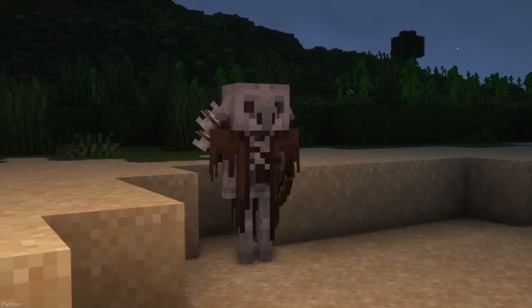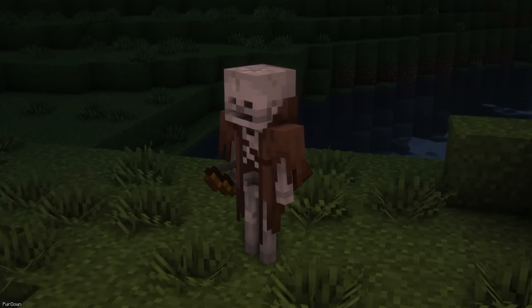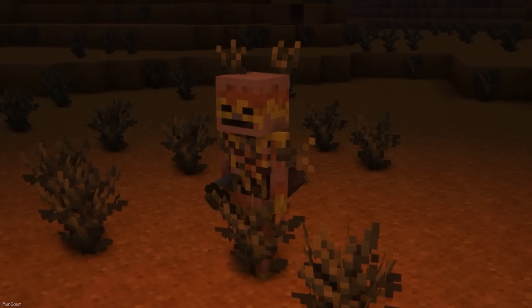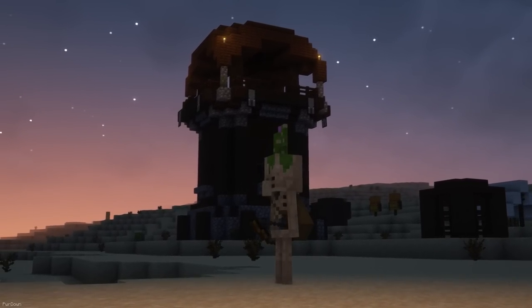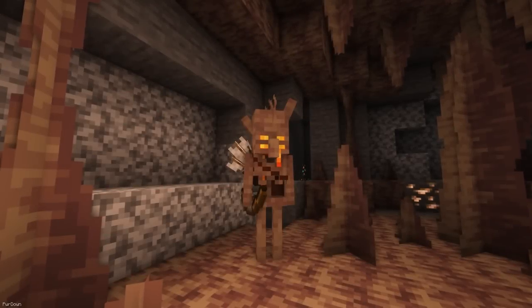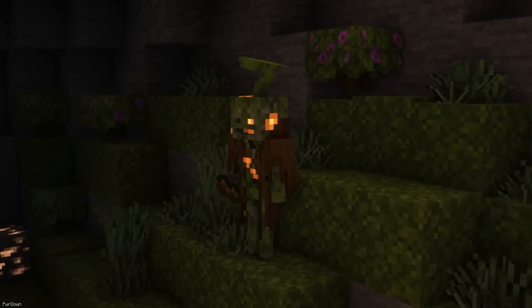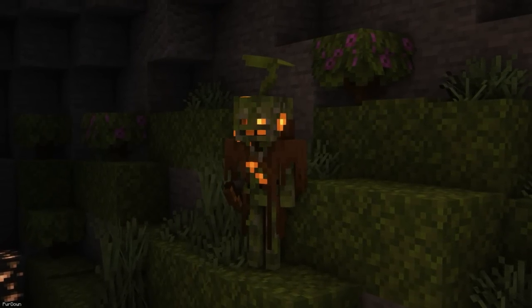Another pack to change mobs is Better Skeletons. From now on, Skeletons will be biome dependent and can have completely different models and textures. They might look like regular Skeletons, Villagers, Pillagers or Piglins. In a Jungle they might look mossy, in Deserts they might have Cactus growing from them, and in Dripstone Caves they'll blend into the terrain nicely. You can also find more designs for the Nether, Lush Caves, Savannah and more.